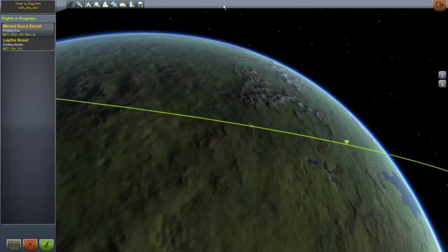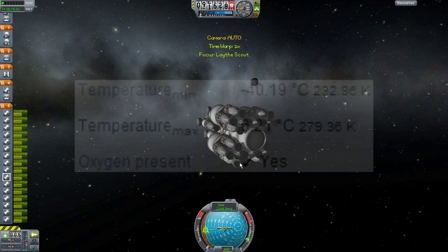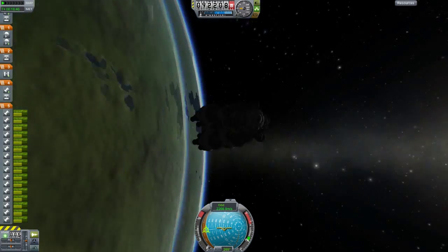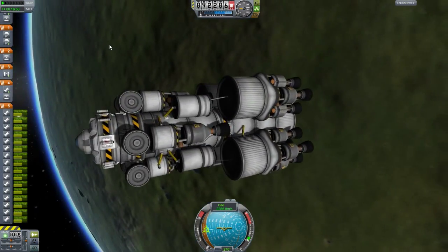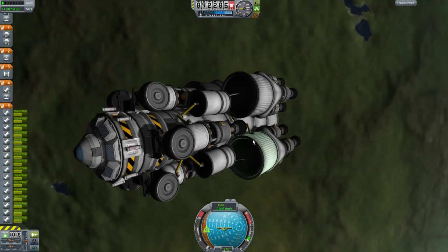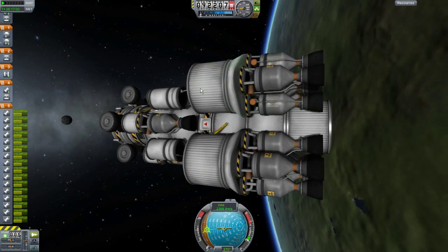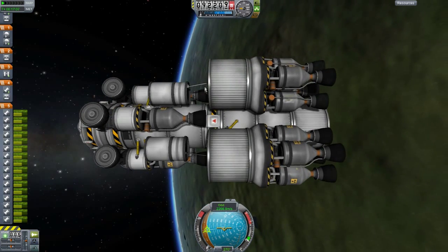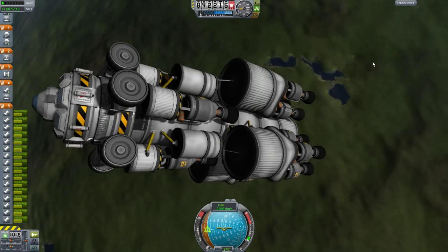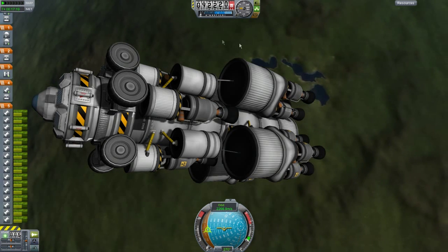I call this the Lathe Scout because we are going to Lathe this series. We are going to try and populate the surface of Lathe. As you can see on screen, that's the surface temperature and it has oxygen on Lathe according to the KSP wiki, so it's kind of inhabitable. This stage here will get us into Jool orbit, and this stage will get us into a nice stable orbit around Lathe, then find a nice place to land.